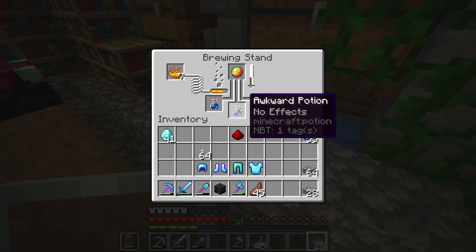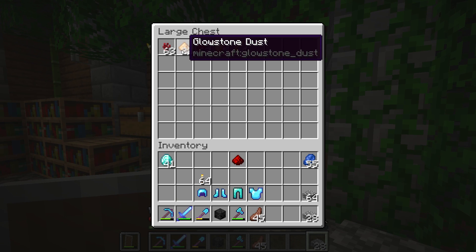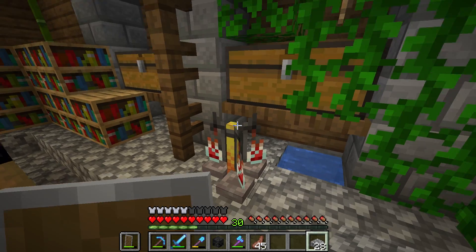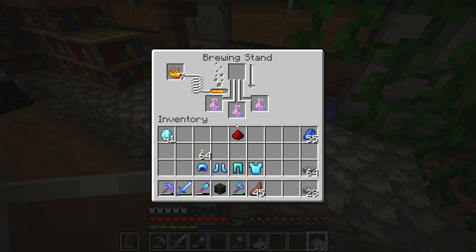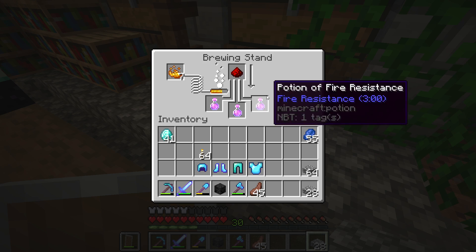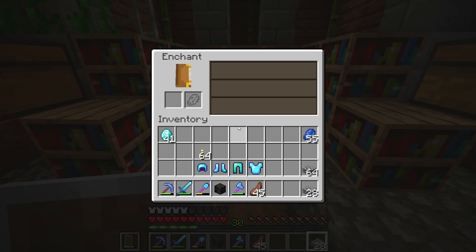Of course, I have a potion that is brewing over here. To get these potion effects, it's very simple — all you need is a nether wart. That's the first thing that needs to affect your water bottles. You turn them into awkward potions. Whenever you add that magma cream, it's going to make this into a three-minute fire resistance potion. Then you add redstone to that — that is going to make it an eight-minute fire resistance potion. Beautiful, easy to do.